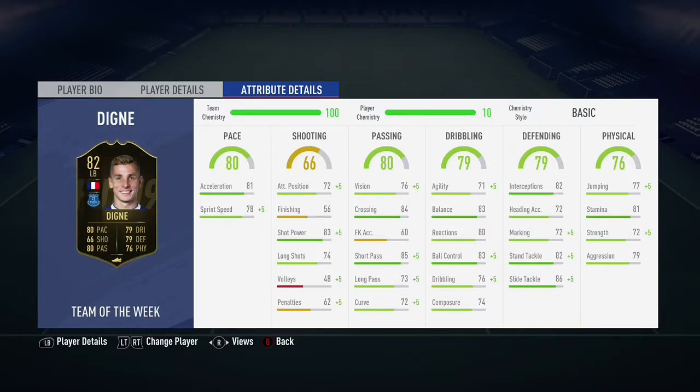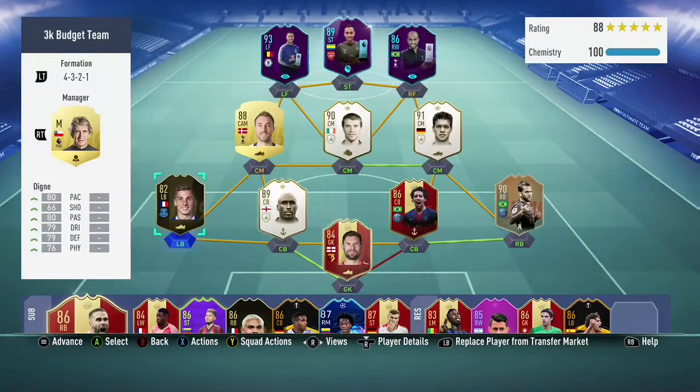This card is usable though. He's French, so you can definitely make hybrids with him. You also have Mendy as a French left back option. This card could work in a budget team — he's 15k on Xbox and around 13k on PlayStation, which is a pretty good price for an inform left back.